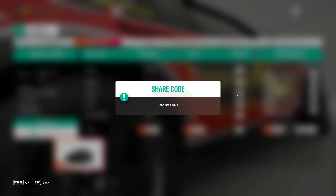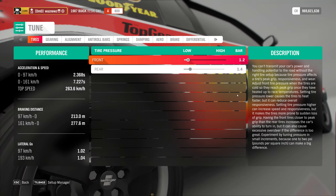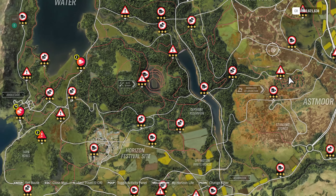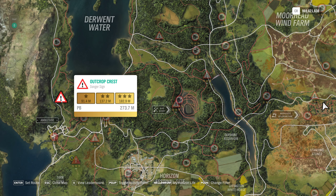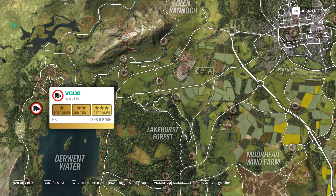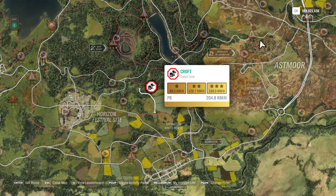Now the photo challenge, hashtag Not Garden Variety - take a photo of any cult car at Mortimer Gardens. I'm going to be using the Isetta for that. For the PR stunts: we have Outcrop Crest Danger Sign where we have to hit 190 meters, then Westlock Speed Trap at 225.3, and I'm going to be using the Lotus Lease GT1 for that. Finally, Croft Speed Zone where we have to hit 177.0 kilometers an hour, also using the Lotus Lease GT1.